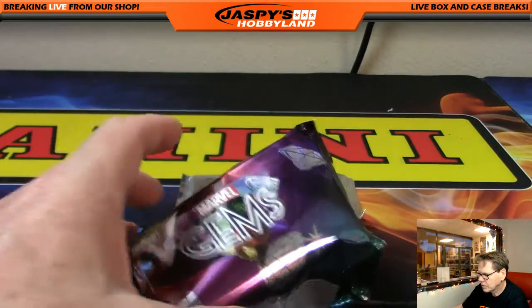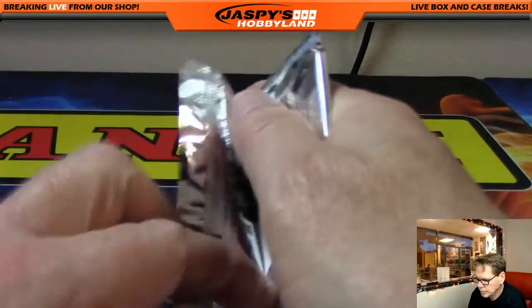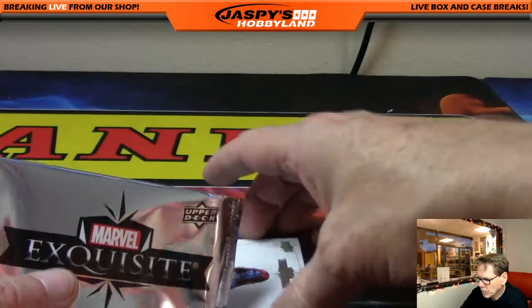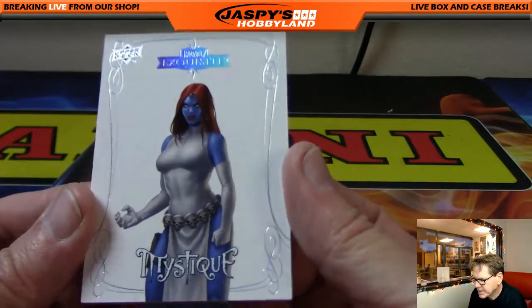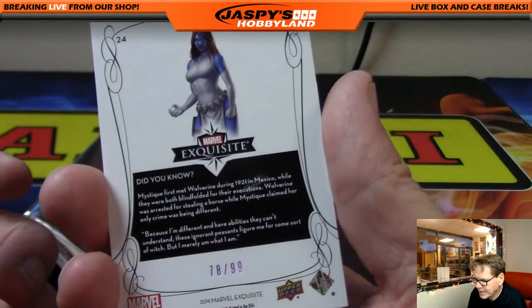And next up — wow — Hellcat, crystal clear, Upper Deck Marvel Hellcat, from the Exquisite pack. And it's one card — Mystique, 78 of 99.